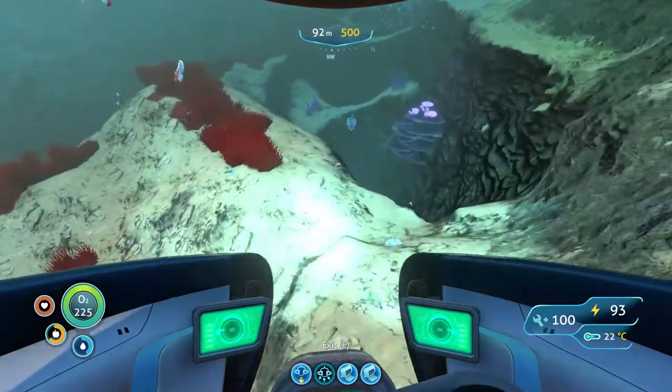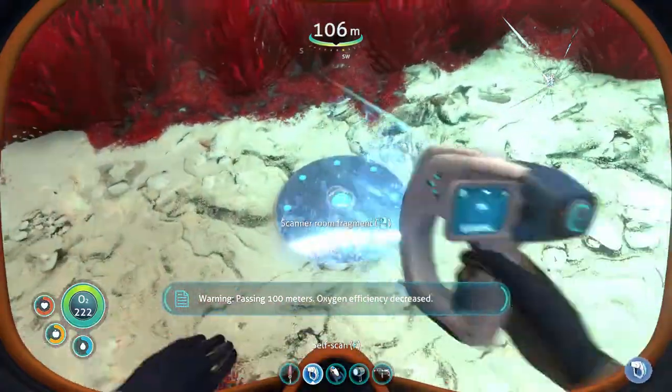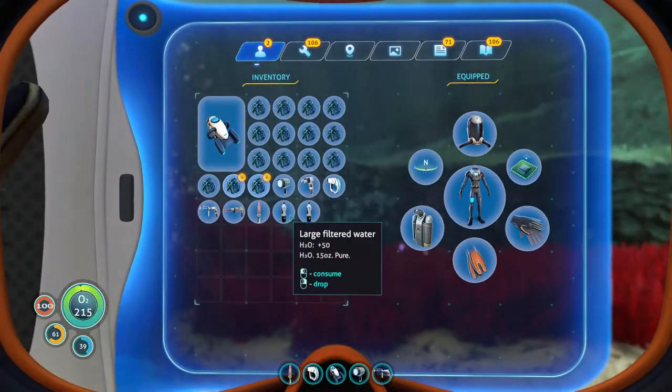That's a scanner room fragment — I would be scanning that. When you get out of the Seamoth, it keeps moving for a second. Come to a complete stop so you don't get hit by it.